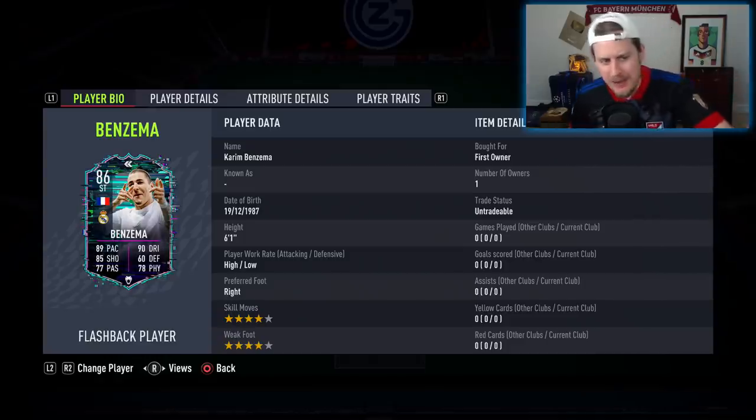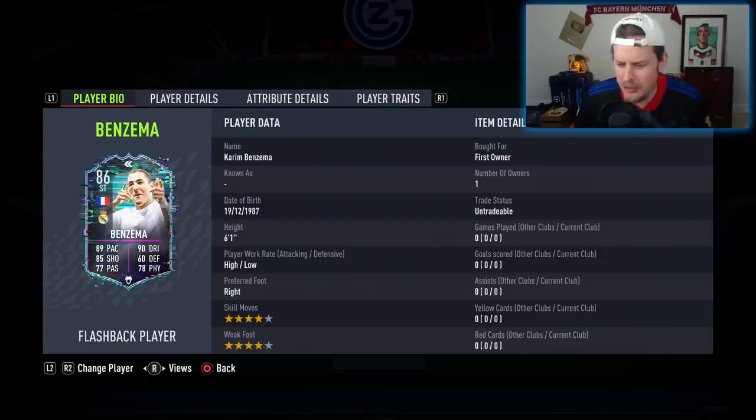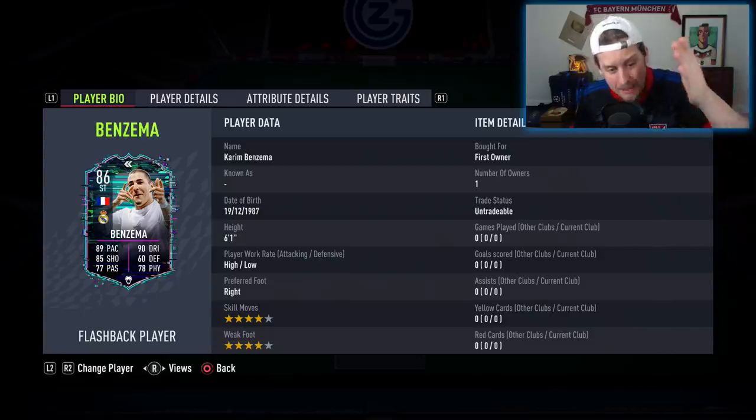I know a lot of you guys that have the Player of the Month Benzema are probably a little bit conflicted whether or not you should do it. The Player of the Month Benzema with the Hunter chem style is pretty damn decent, but this takes it to a whole other level in terms of sprint speed. A Benzema for under 100,000 coins that on many levels just looks like it is going to be an incredibly meta card.